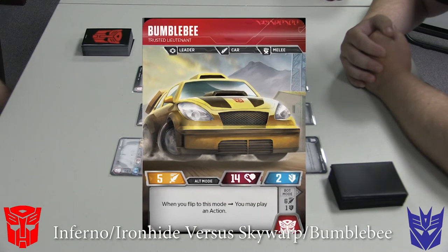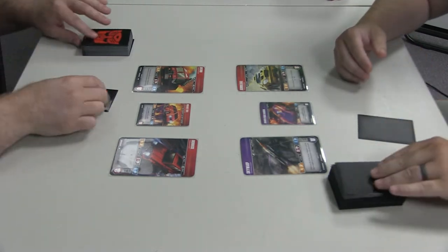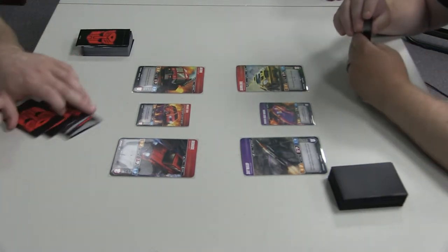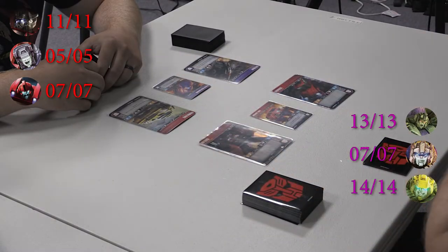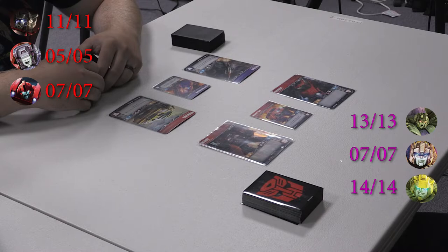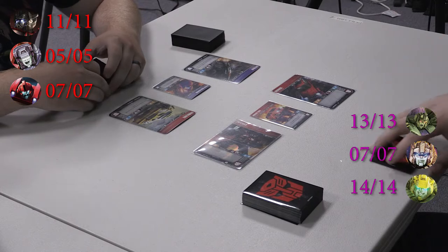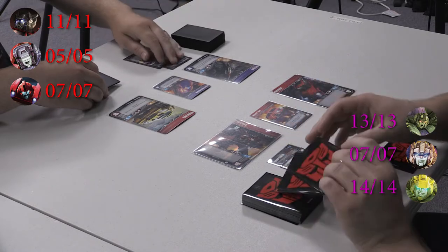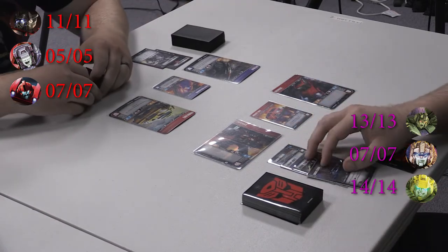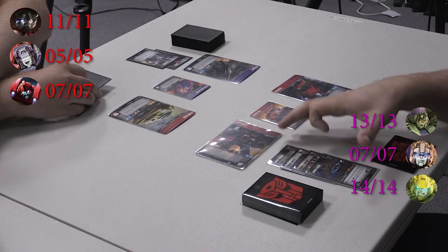We rolled dice before we started the cameras — I'm going to go first. So I'm going to flip Inferno, and because of what I have in my starting hand, I'm going to swing at Skywarp with Inferno. We're swinging for eight, nine — he's only blocking two of it. So he's taking seven.